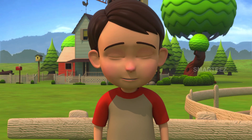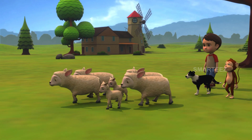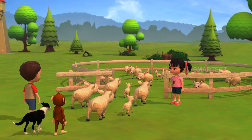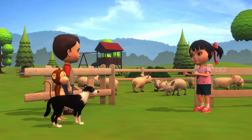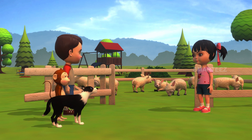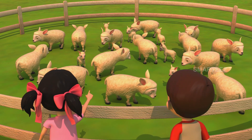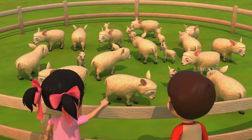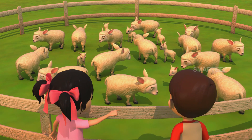Rick tells Raya there are six sheep left, and that he and Byron are coming along with the sheep to her place. Raya confirms all the sheep are now in her pen and asks to make sure they got all of them. Rick says it should be 20, and they count together: 1, 2, 3, 4, 5, 6, 7, 8, 9, 10, 11, 12, 13, 14, 15, 16, 17, 18, 19, 20.